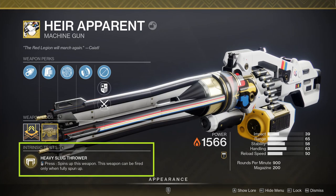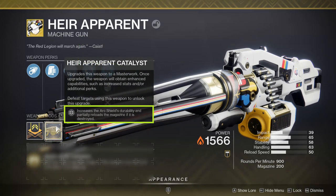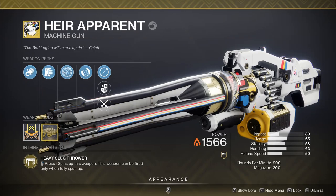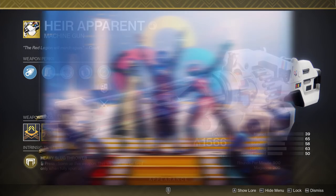Air Apparent's intrinsic trait is Heavy Slug Thrower — hold the aim button to spin the weapon up, and it will only fire when fully spun. The exotic perk is Armor of the Colossus: while at full health, spinning this weapon up protects you with an arc overshield. With the catalyst unlocked, the shield's durability is increased and the magazine will be partially reloaded if the shield is destroyed. This exotic is only available during the Guardian Games seasonal event, so the next chance to get it is the second quarter of 2023.